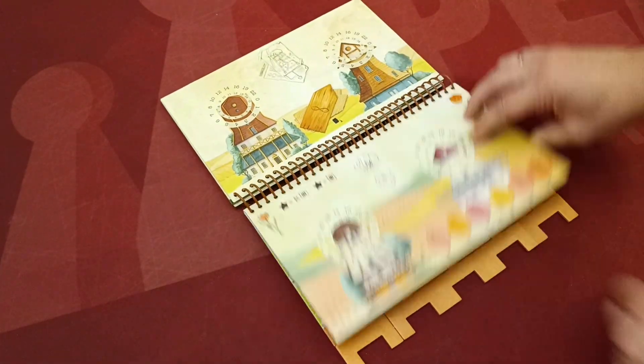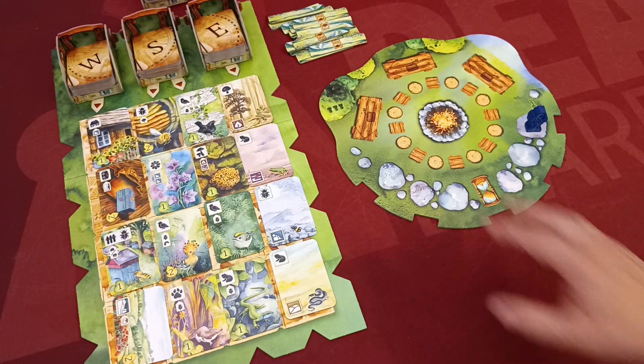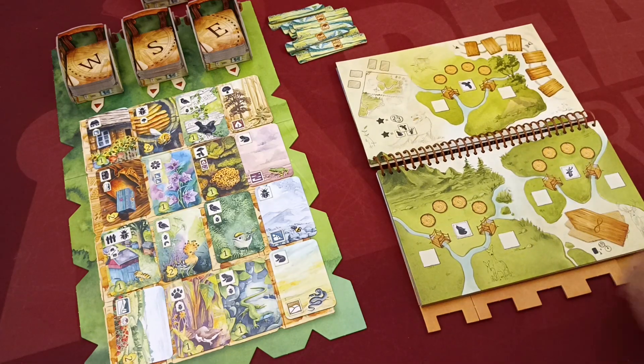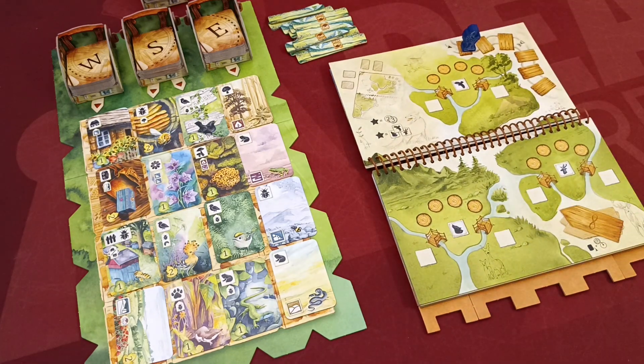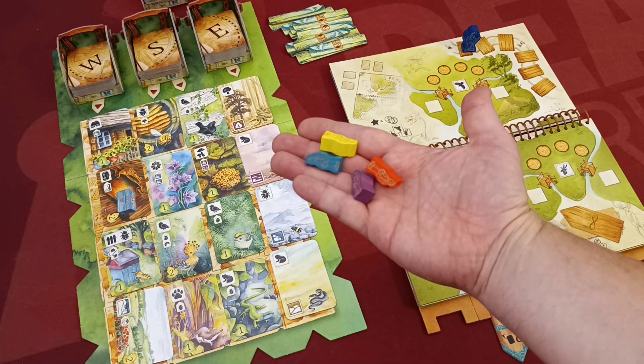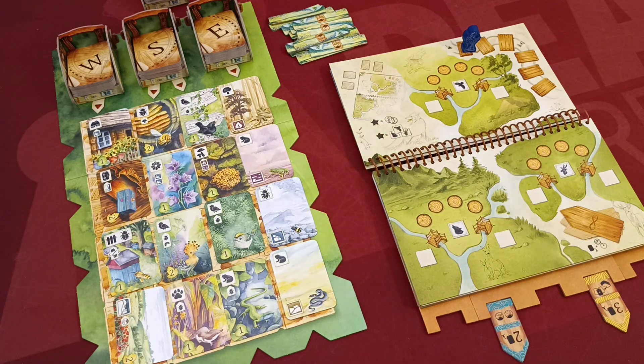The adventure book replaces entirely the campfire board we know from the base game. The notch tokens provide new path token locations for the players. There are also four additional player markers used in specific hikes. Each hike can be played as an individual scenario, and the winner will be the player that accumulates the highest victory point score.